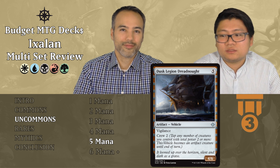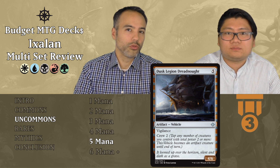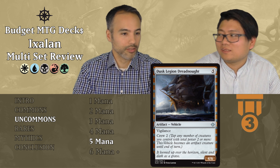Dusk Legion Dreadnought costs five mana — a 4/6 vehicle with Vigilance and crew two. It's tier three. It's a lot of mana, but a 4/6 with Vigilance and a manageable crew cost. What's cool is late game you can use one creature to crew it, attack, and then on your opponent's turn use another creature to crew it again and block. You're hitting them coming and going.